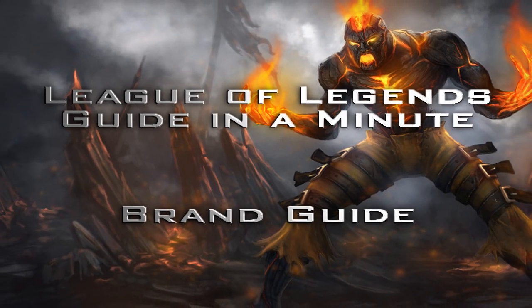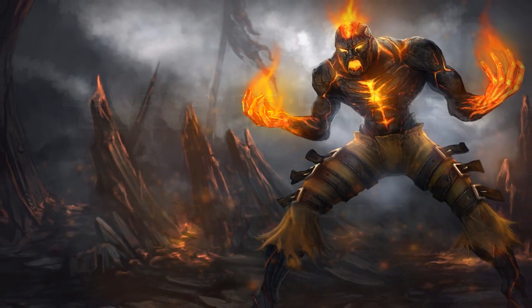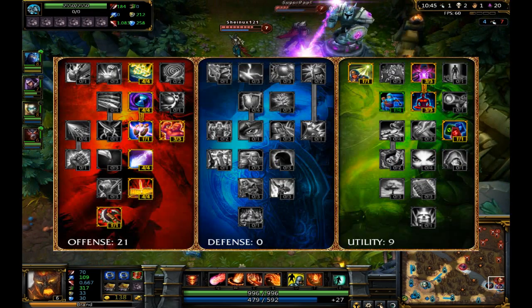Hello guys and welcome to the Brand guide in a minute. Brand is an AP mage ideally suited to the mid role.